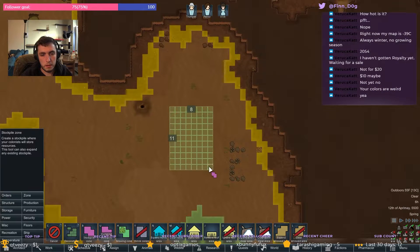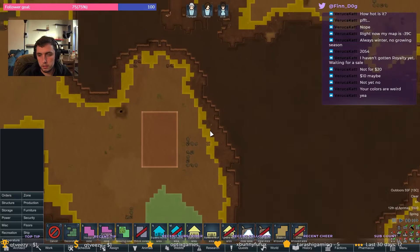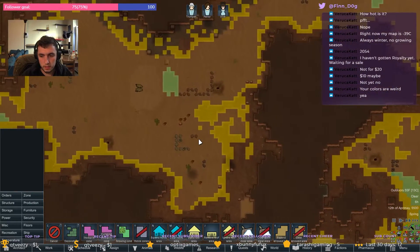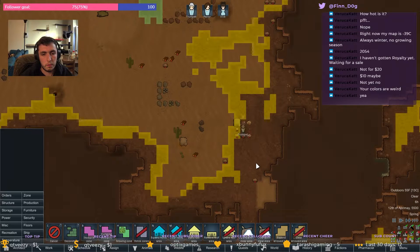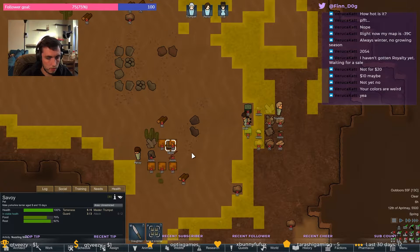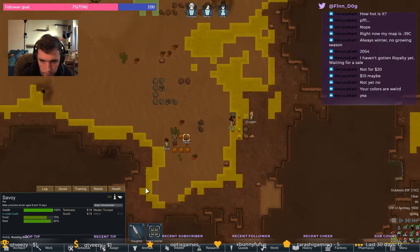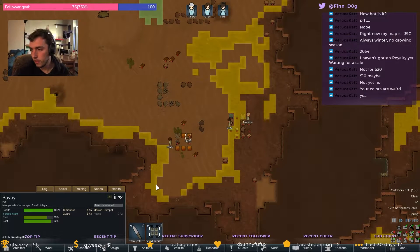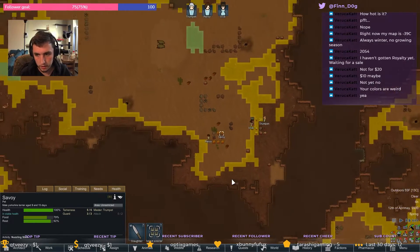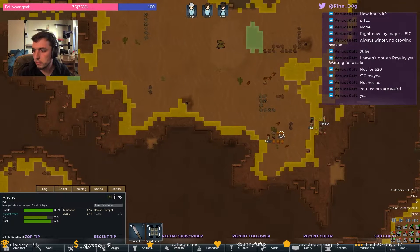Okay, stockpile — boom. Let them land. We got a little dog, a little Yorkshire. I'm just interested to see what this overlay does.